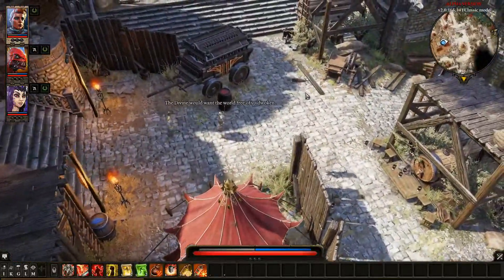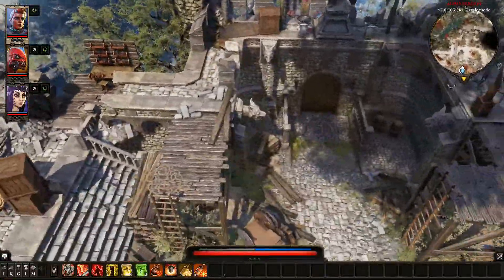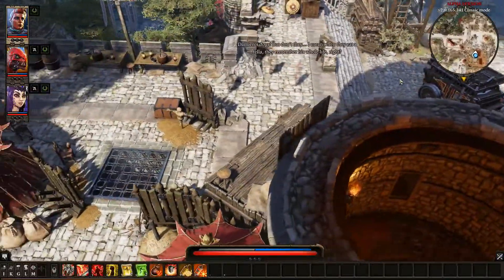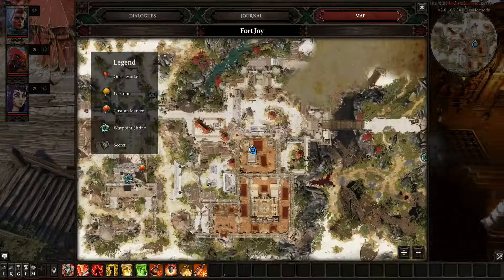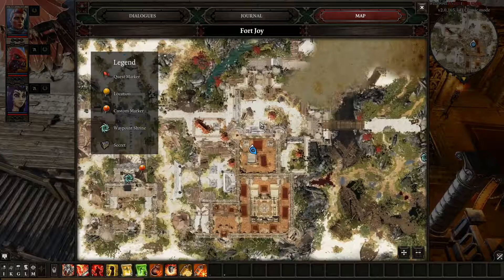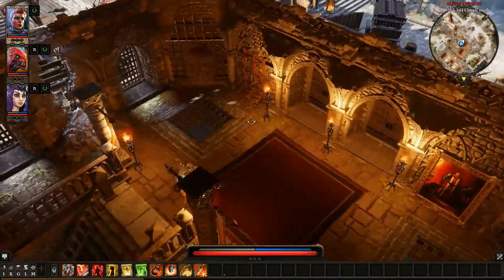Welcome back to Divinity Original Sin 2. So in the last episode we discovered a way out of Fort Joy and we've saved the shrine out there. I think we're going to head up to this next level and see what's going on up here, but we need to keep well out of sight of the Magisters to stay alive.